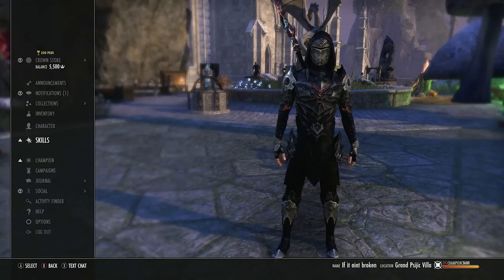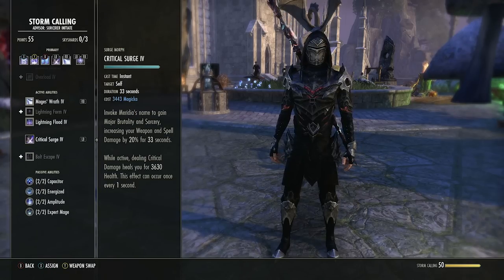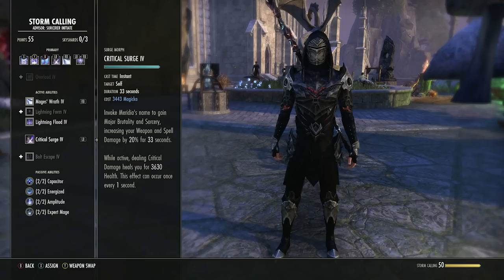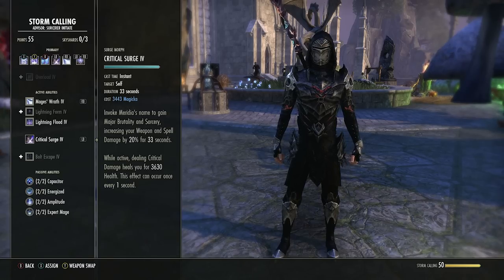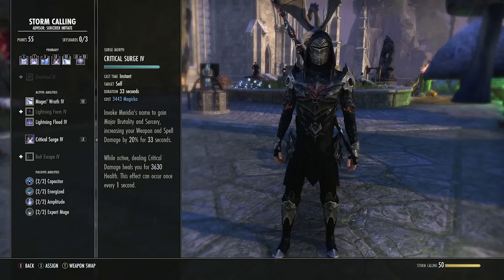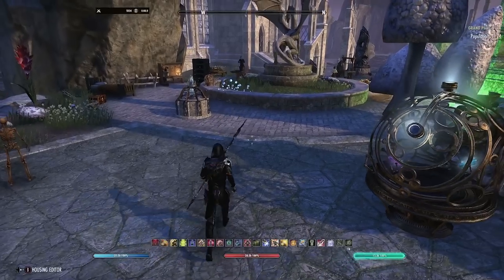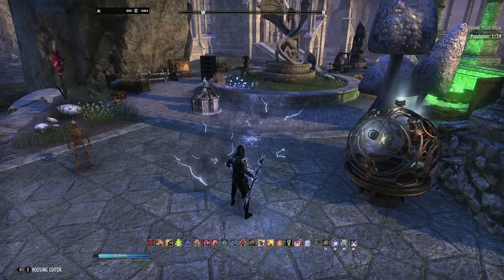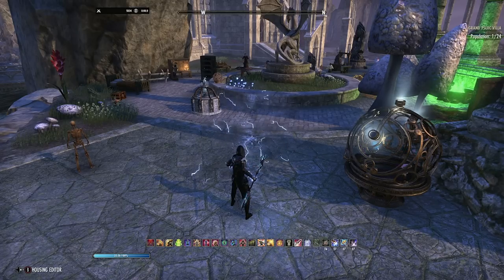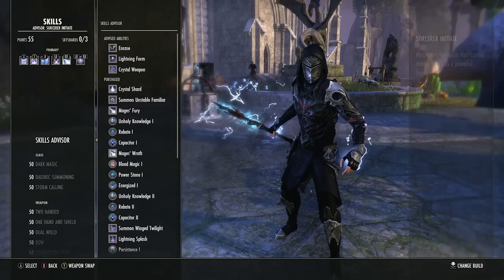Critical Surge is your longest skill — starts as Surge, morphed to Critical Surge. It gives major brutality and sorcery, though that's already built into our set. It lasts 33 seconds, and every second you deal damage and crit at least once, you will heal — which becomes very substantial with group buffs, making you very hard to kill. Keep the wall down, apply Critical Surge, and for the next 33 seconds you don't need to cast it again. Just recast it when it runs out.